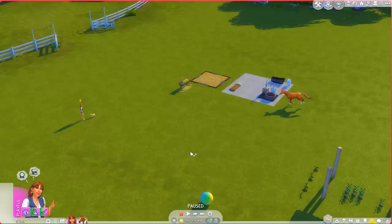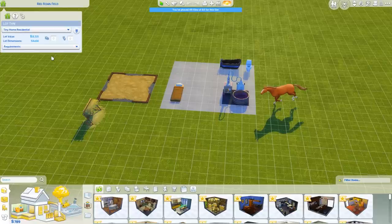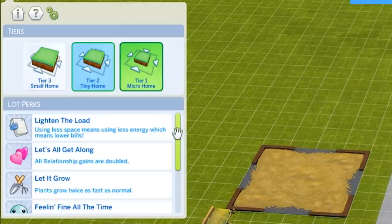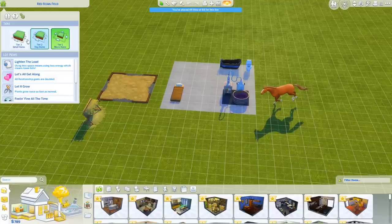This is third place - it's gonna give us a hundred Simoleons so we have quite a lot of money. I've read your comments and a lot of you said we should make the lot a tiny house. I've placed 49 objects. Oh here we go - plants grow twice as fast as normal, lower bills, and skills increase at double the standard rate!